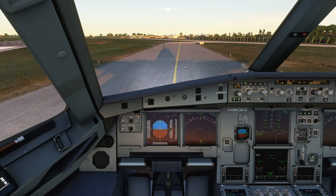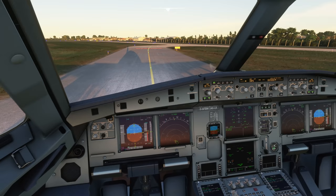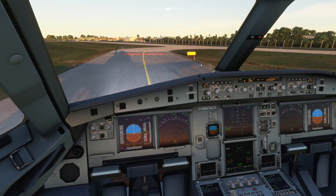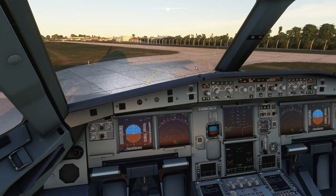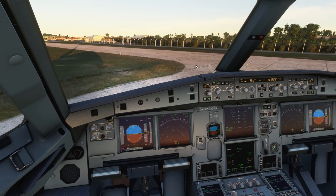At taxi speed I can bring those reversers back to forward idle. Now that we're clear I can bring in the spoilers — and we'll bring in those flaps. Yeah, so there we go — it is quite simple. We even made the intersection and the performance in a 60-ton A320 into Jersey is not the biggest margin in the world, so it is an amazingly effective way to slow down the aircraft using maximum manual braking. It is not something we do very often but sometimes the performance requires it.